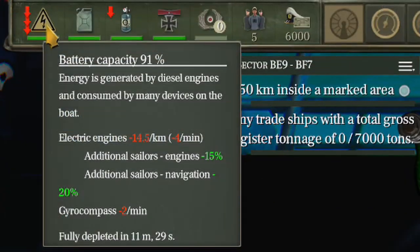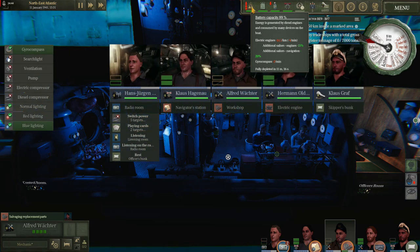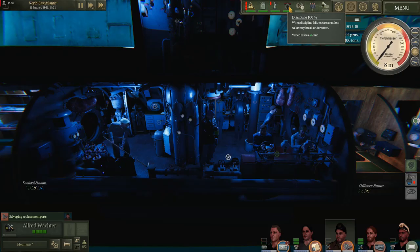We are burning through our batteries very quickly. This is due both to our speed and the fact that the gyro compass is running. If we go ahead and turn off the gyro compass we will gain ourselves a little extra time. I'll bring us back to the surface.